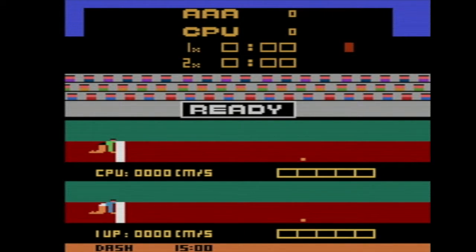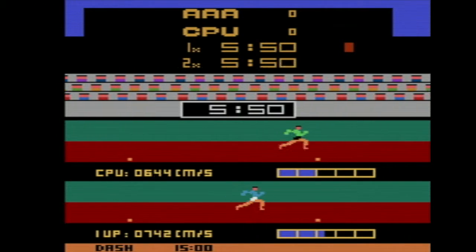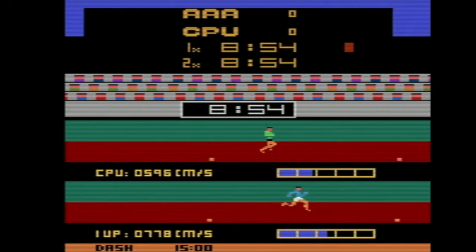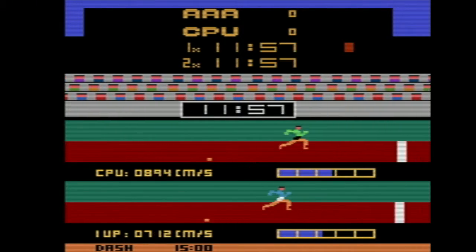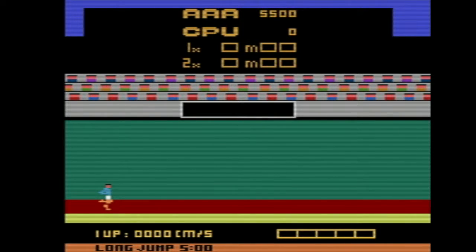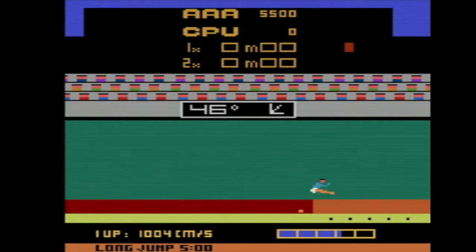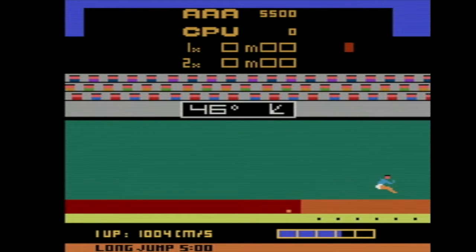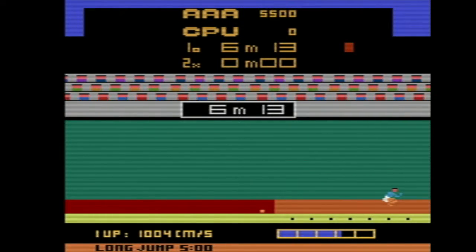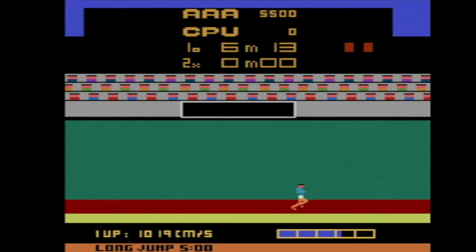I actually configured it to where I could use the D-pad rather than the analog stick on my controller. All you have to do is just make the qualifying — it doesn't matter if you win against the CPU. Now we only have to hit the long jump at five meters, so we might actually be able to do this one. Yeah, we easily hit five! Nice. So we'll actually be able to get to see more events, guys, because I figured out there is a difficulty setting you can adjust. Hooray for me.